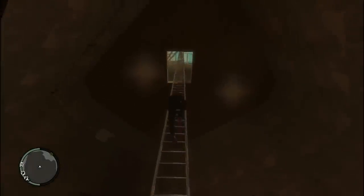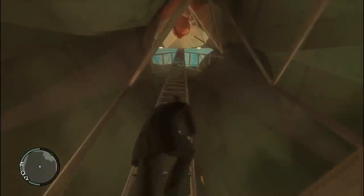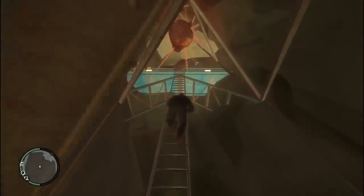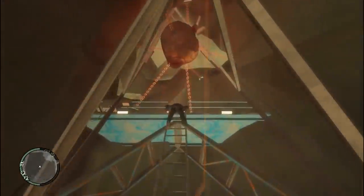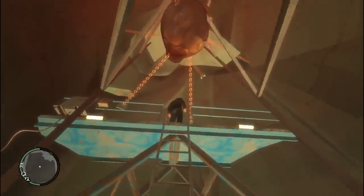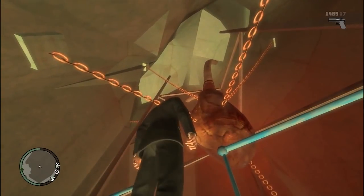In GTA 4, you can find the Statue of Happiness — a green Statue of Liberty-esque figure on Happiness Island, only accessible by boat or helicopter. On the statue you can find a door with a plaque reading 'No hidden content this way.' Entering the door will greet you with a giant chained heart inside the statue. It serves no real purpose and can't be destroyed or interacted with.